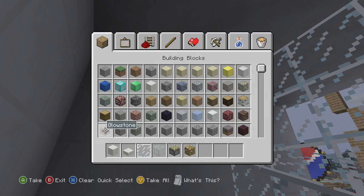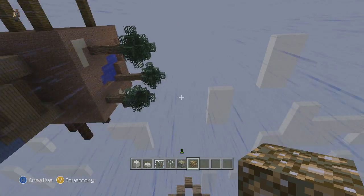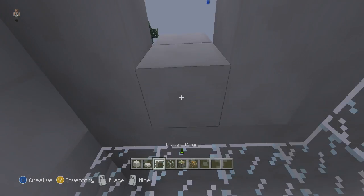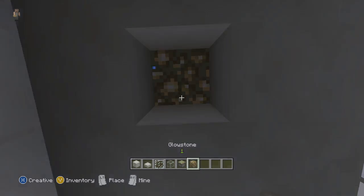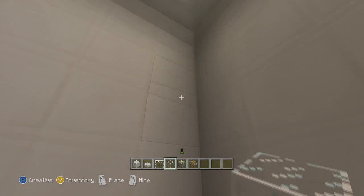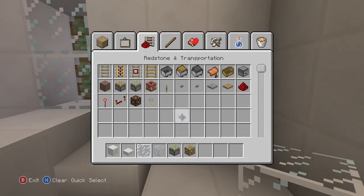We're lacking a little bit of light, so I'm going to get some glowstone. Since this is three by three, the middle block is actually the center, so we're going to put glowstone there. Look at that — we got a light, that looks nice. Now you've got to figure out where your lever is going to go, so let's get a lever.